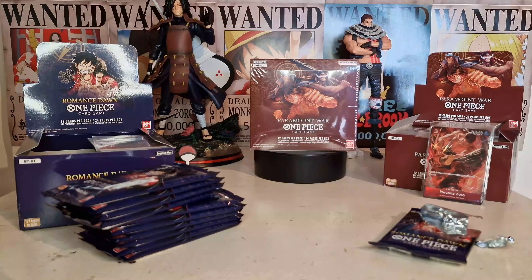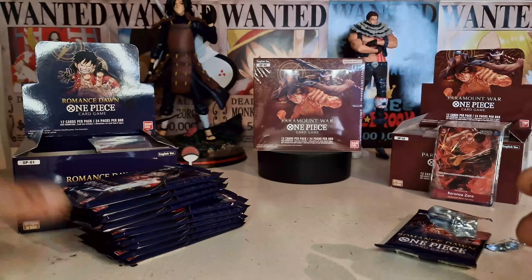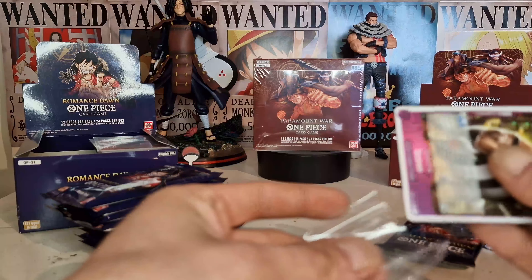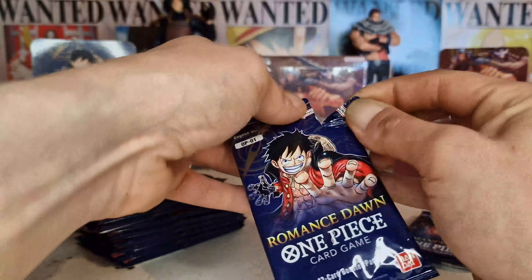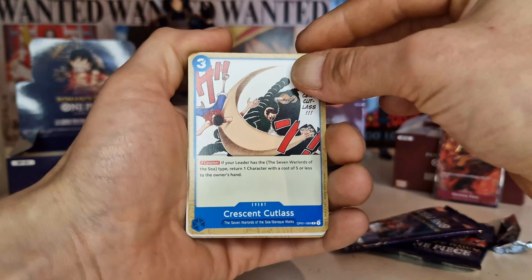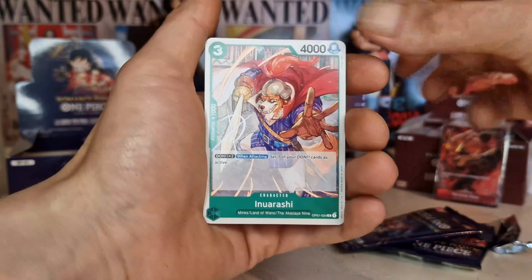Let's start right away. That's not a good pack opening sign. We start with Sheep's Horn Caribou, Alvida, Cavendish, Officer Agents — that's a name. Queen — I like the background of this card, actually doesn't look half bad. And we get Nico Robin for the second one.